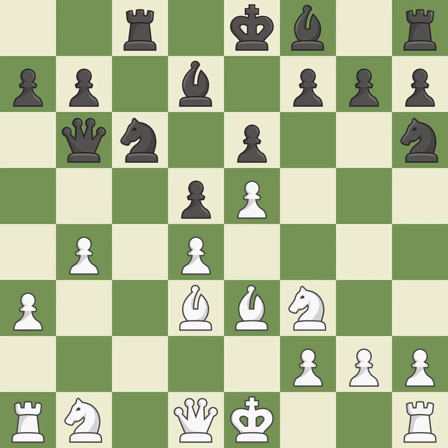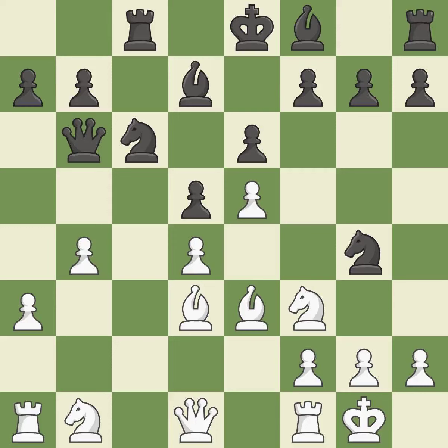A bishop moves out of its beginning square and into the action. This mobilizes the knight, allowing it to control more of the board. Castling gets the king to a safer square, out of the center of the board, while also developing a rook. Castling kingside tends to be safer because the king is further from the center. It is the last book move.